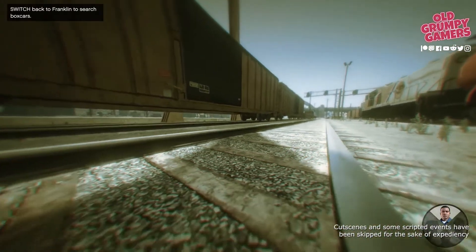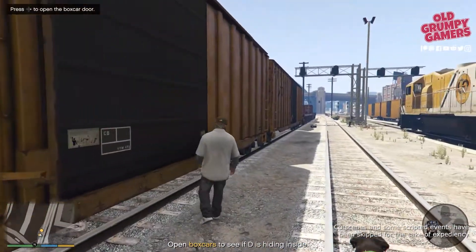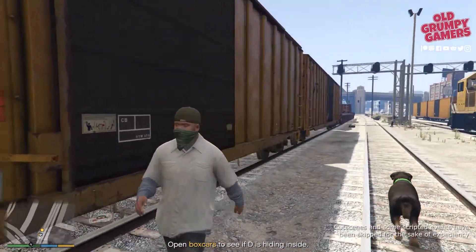Swap to Franklin as soon as you're prompted and then go and open one of the box car doors. Doesn't matter — our boy isn't in here anyway.